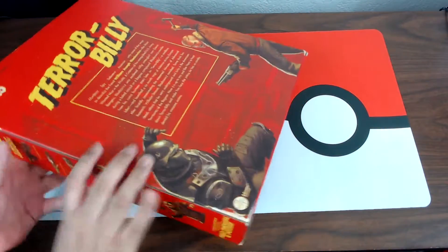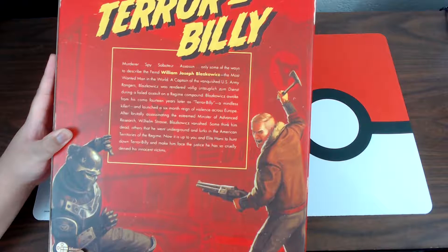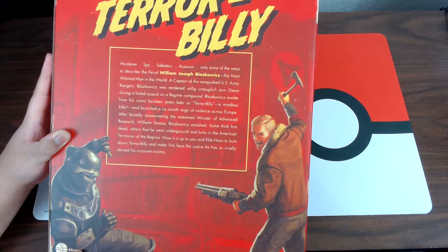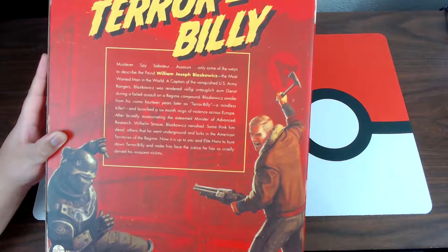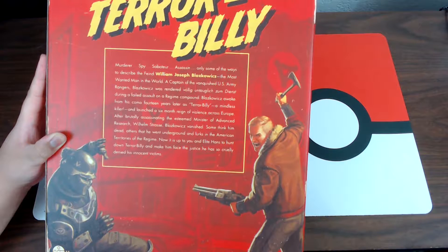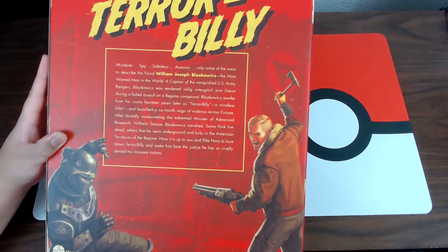Let's read the back first: 'Terra, Billy, murderer, spy, saboteur, assassin — only some of the ways to describe the fiend William Joseph Blazkowicz. The most wanted man in the world. A captain of all the vanquished U.S. Army Rangers, Blazkowicz was rendered comatose while on charges during a failed assault on a regime compound. He woke from his coma 14 years later as Terror Billy — a mindless killer who launched a six-month reign of violence across Europe. After brutally assassinating esteemed minister of advanced research Wilhelm Strasse, Blazkowicz vanished. Some think him dead; others that he went underground and lurks in the American territories of the regime. Now it is up to the elite Hans to hunt down Terror Billy and make him face the justice he has denied his innocent victims.'